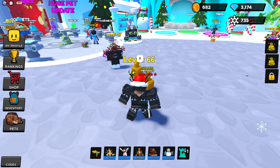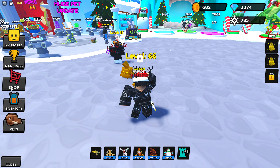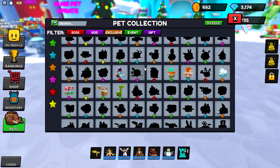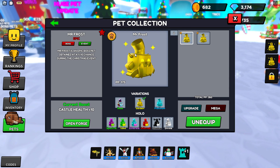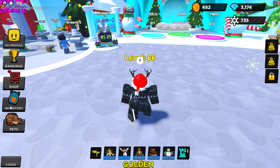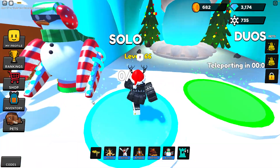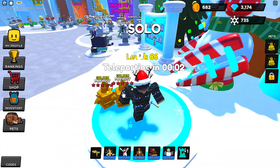We got another golden one — my favorite. My favorite is Mr. Frost as well, just because I've been farming that map. That's because I'm using money on it. Alright, let's go beat this map. I don't want to take too much of your time — I just want to show you the pet. You guys can pick one, but you have to pick one super pet to use.